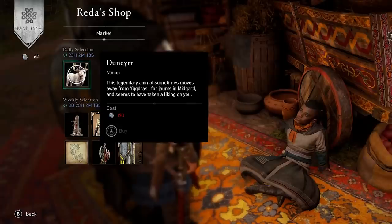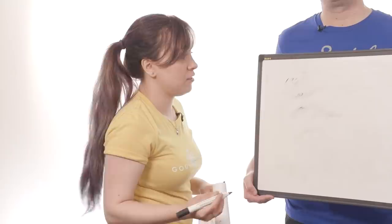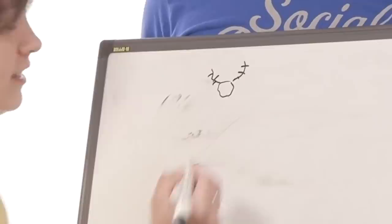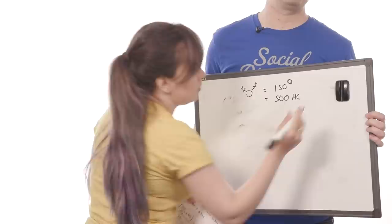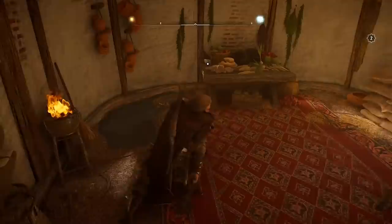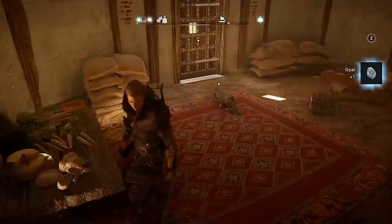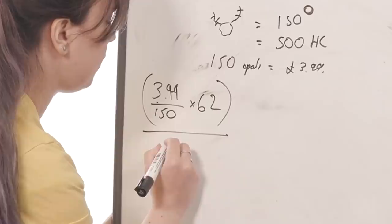When I checked, a mount was available for me to buy for 150 opals, and when I checked the store it cost 500 Helix Credits — the same amount you get in a base pack. So 150 opals equals 500 Helix Credits, which is the base pack, so 150 opals equals £3.99. You can gain opals as a collectible in-game, and I'd picked up 62 opals while exploring in my previous 30 hours of playing. So £3.99 divided by 150 times 62, divided by 30 — that's £0.05 per hour.